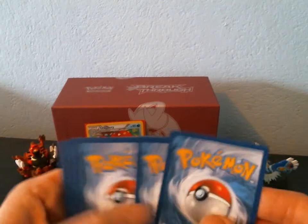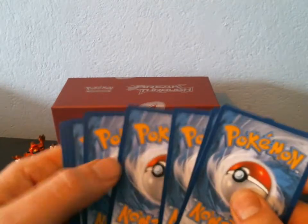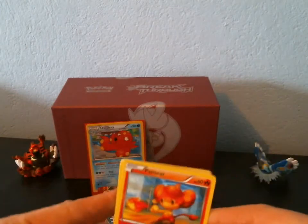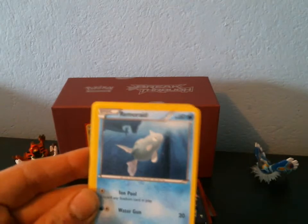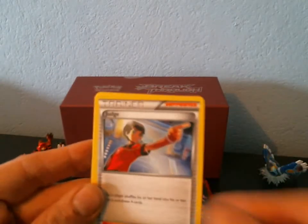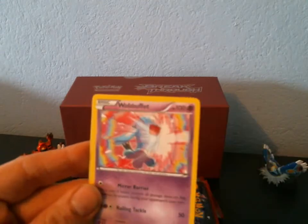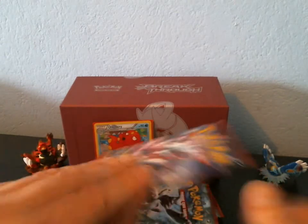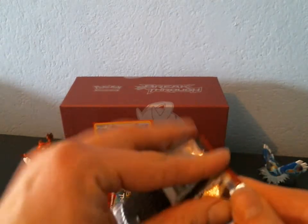I paid $67 for two Elite Trainer Boxes, which is a pretty good deal considering they're around 40 bucks a piece. So we've got a Pansear, an Axew, a Remoraid, a Pikachu, a Hoothoot, a Judge, a Frogadier, a Wobbuffet. Reverse is a Gastly, and the Rare is a Stoutland. It does suck that I'm getting rares, but at least I don't have them, so that's a plus.